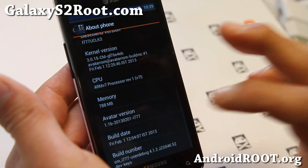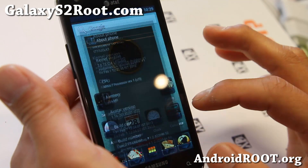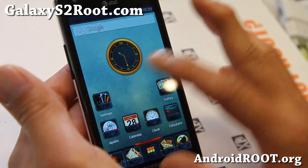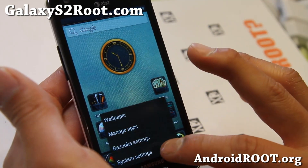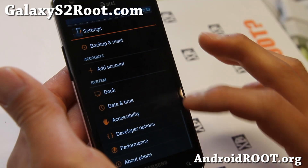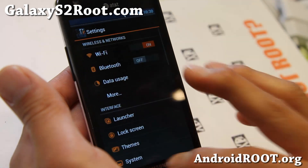This ROM comes with Android 4.1.2. It's actually a mix of a bunch of things — it uses MUI themes but it's not a MUI ROM. Basically it's a CM10 ROM coupled with MUI stuff.